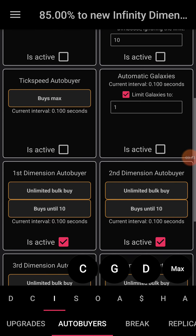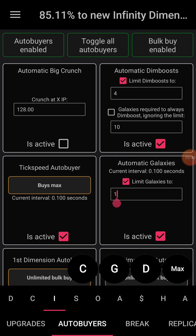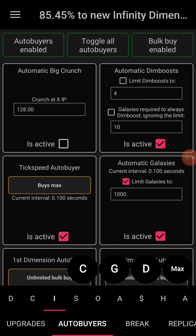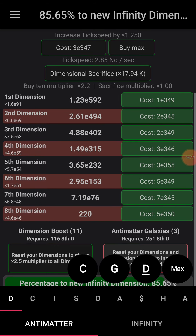So I can have all these on — automatic galaxies, automatic dim boosts. I'm not going to set a limit for galaxies. I can just turn off the limits. Don't limit, don't limit. Galaxies required — should I have 10 galaxies required? I have 9 required?